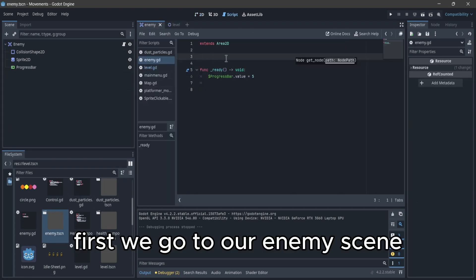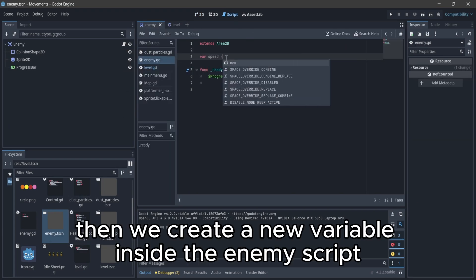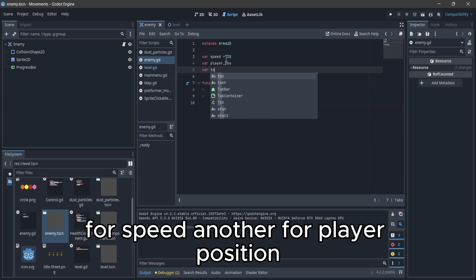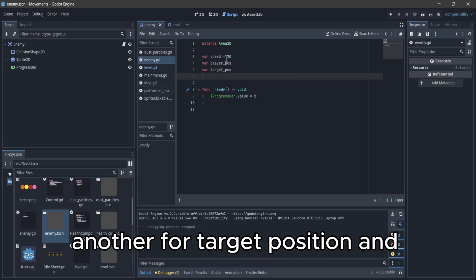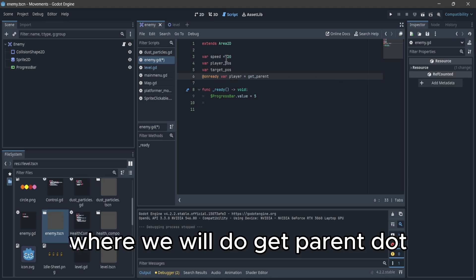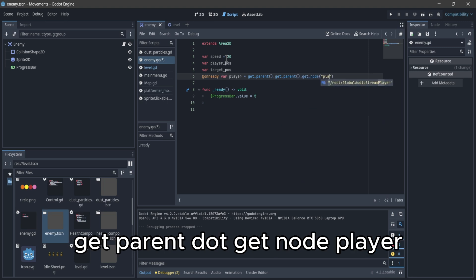First we go to our enemy scene, then we create a new variable inside the enemy script for speed, another for player position, another for target position, and one ready var for the player, where we will do get_parent.get_parent.get_node('Player').